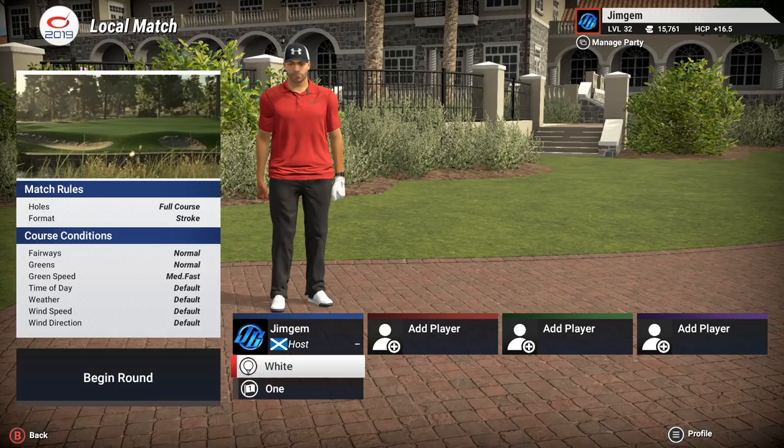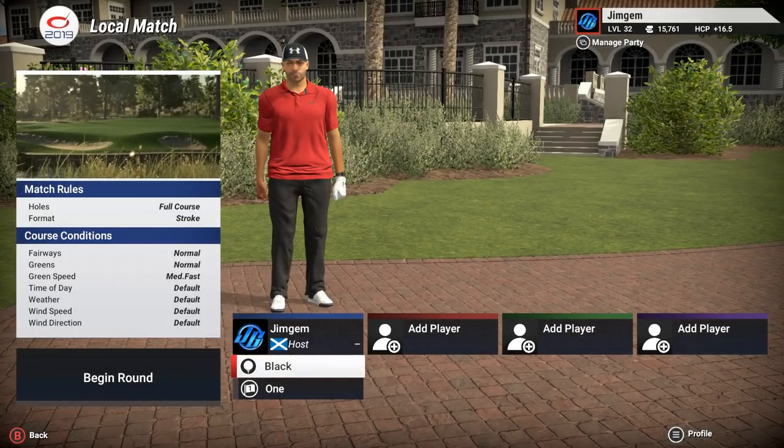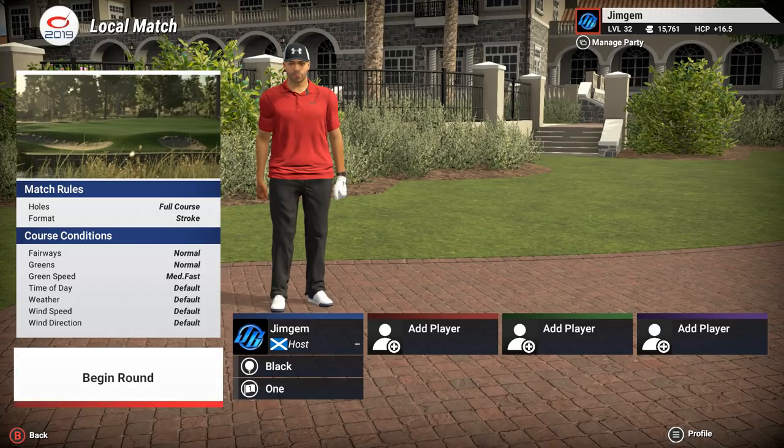I've never heard of this course and I haven't played it yet, so we're going to have a little try here. We're going to go with the black tees at 7,584 yards. I'm going to keep this on default — fairways are normal, greens are normal, greens speed is medium fast. We'll keep it on pin set number one.